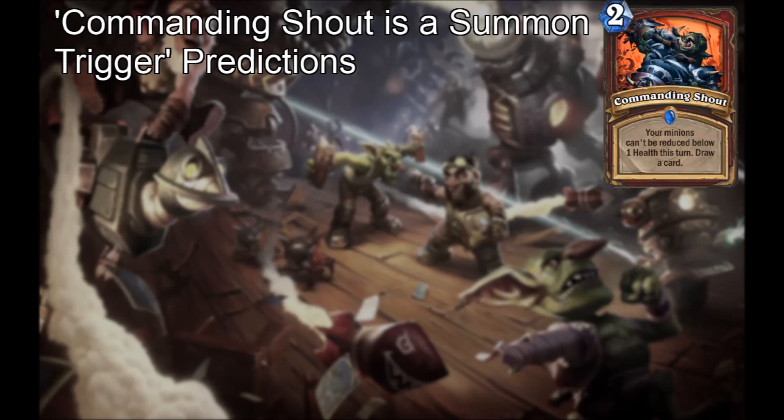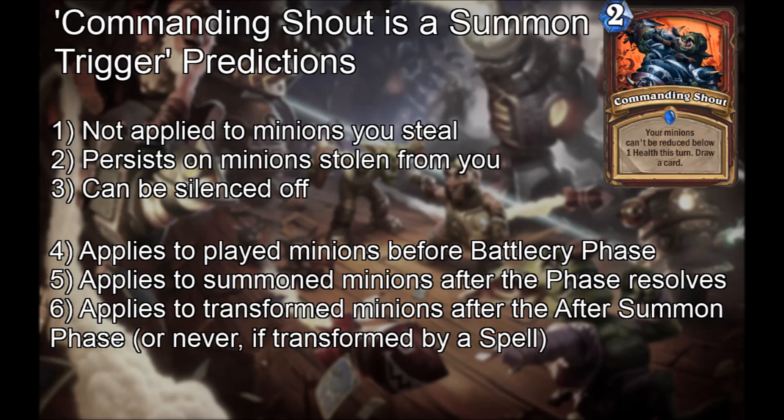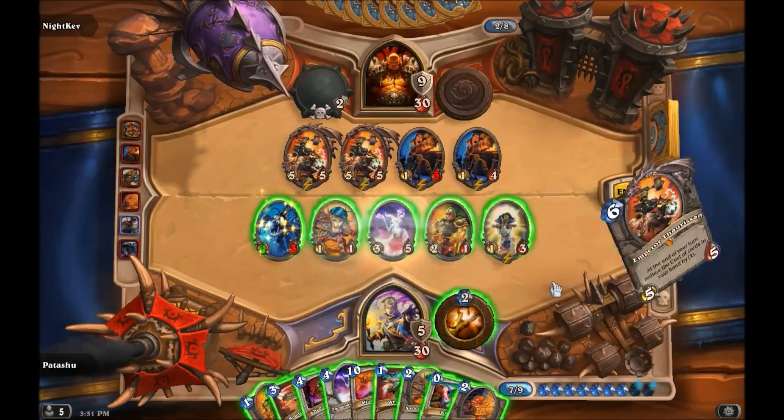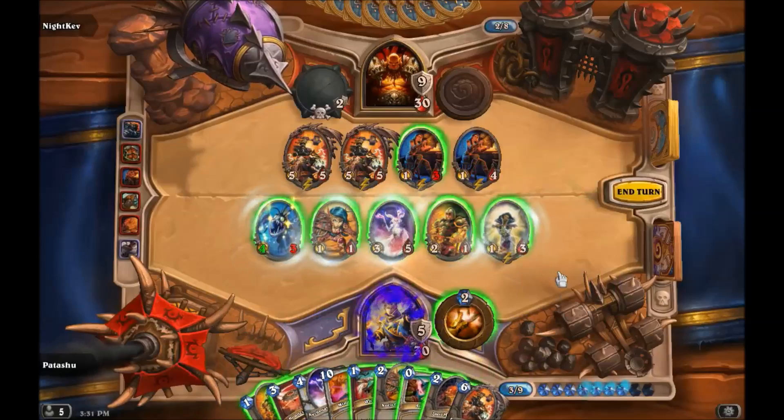Now let's explore Commanding Shout. Knowing it's a summon trigger, what kinds of predictions would you make? Here's my list: Commanding Shout should not affect minions you steal, and should persist on minions stolen from you. Because it is applied by a trigger, not an aura, you should be able to silence it off. It should apply to played minions before the battle cry, and to summoned minions after the current phase ends. It should apply to transformed minions after the after-summon phase, and never if they were transformed by a spell. First, let's watch steal, silence off, and stolen from. This behaviour confirms our expectations of Commanding Shout being a summon trigger.